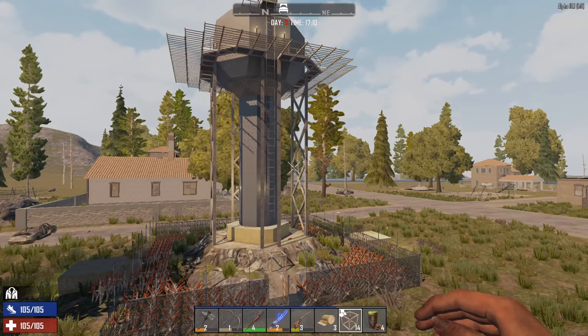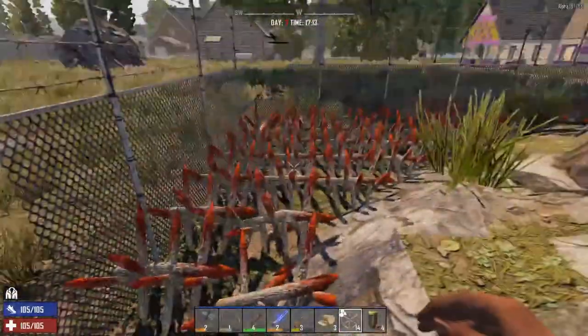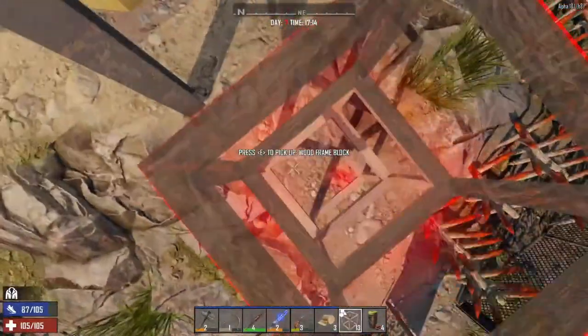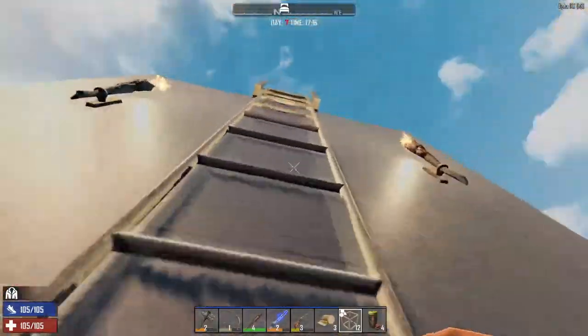Let me just show you what I've got going on here first before we start the horde night. As you can see, I laid down some wooden spikes here — some really easy defense that anybody could do pretty quickly. I wanted to keep it kind of minimalistic, and I also placed some wooden bars up here, but you wouldn't have to do that.